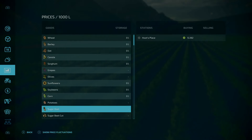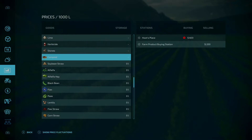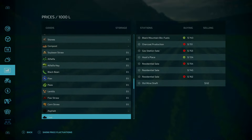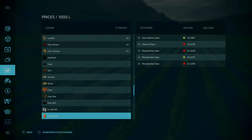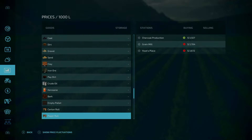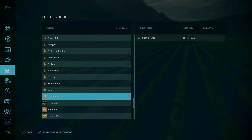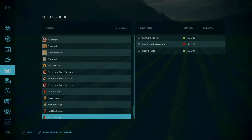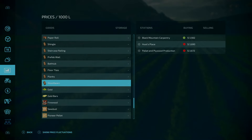New fill types added — scrolling through prices per 1000, looking at fill types specific to this map: compost, soybean straw, alfalfa, alfalfa hay, black beans, flax, peas, lentils, flax straw, corn straw, asphalt, coal, dirt, gravel, sand, clay, iron ore, pay dirt, crude oil, kerosene, bark, empty pallets. Carton roll and paper roll are platinum edition DLC. Also gold, gold bars, firewood, sawdust, pioneer pellets, plywood. Potato chips are premium DLC. Those are all the fill type additions specific to this map, and it works well with the platinum edition DLC too.